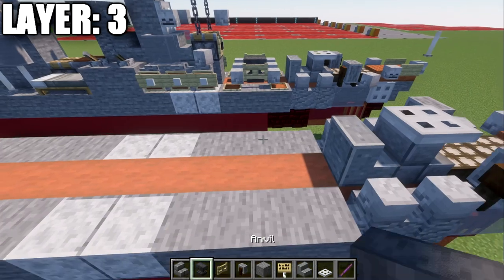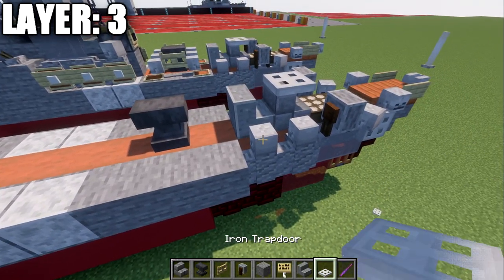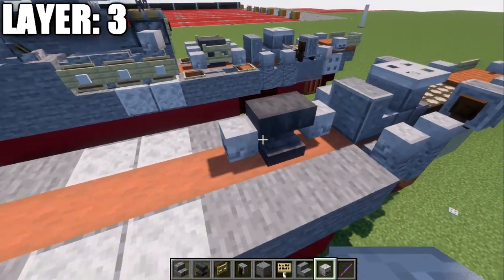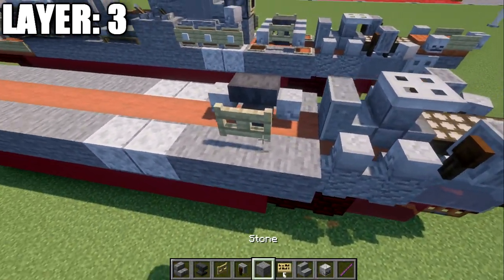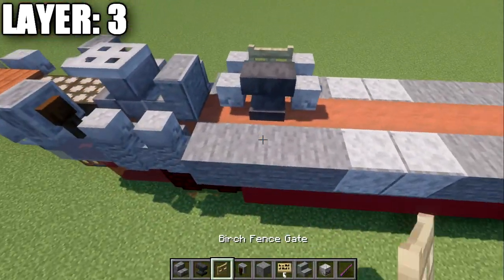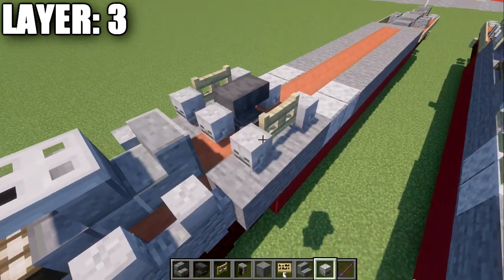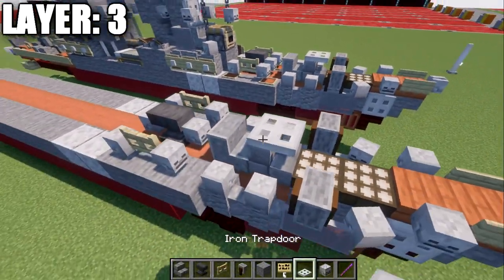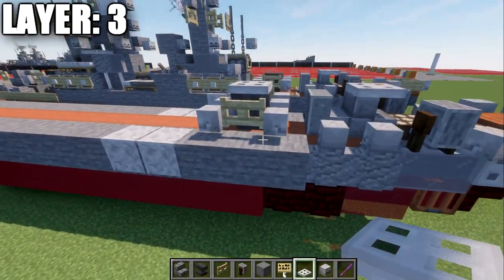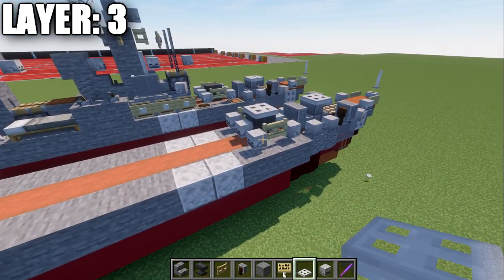Place one and two skeleton skulls going back alongside the andesite walls, then a polished andesite stair. Now for our guided missile launcher: place down an anvil, skeleton skulls on both sides of the anvil, a birch wood fence gate with skeleton skulls on both ends, another birch wood fence gate on the other side with skeleton skulls on both sides, and an iron trapdoor on top of the anvil to finish off the launcher.